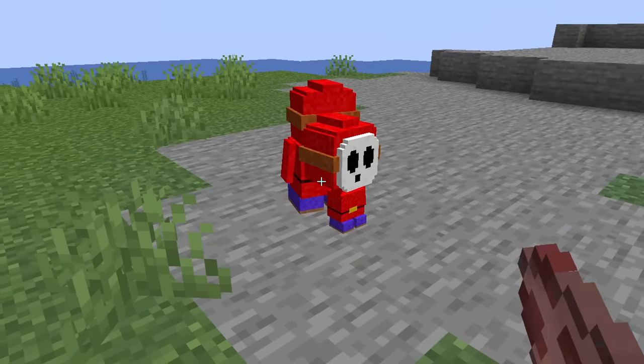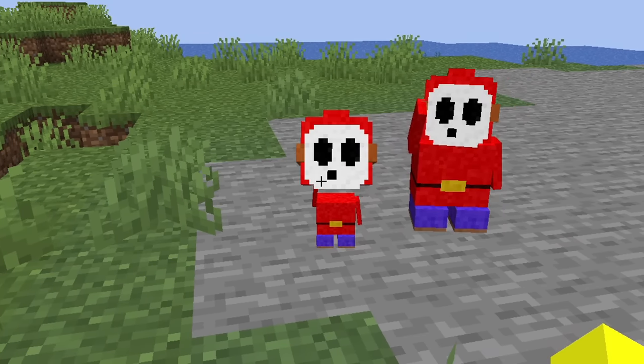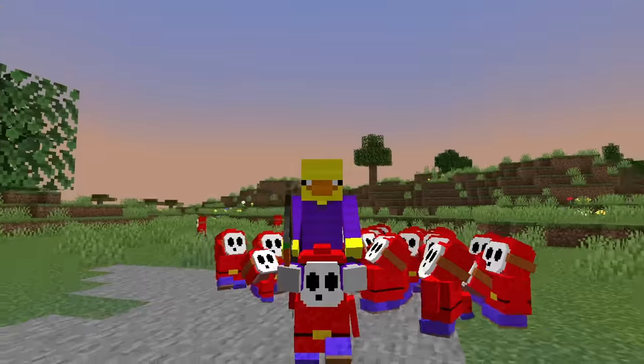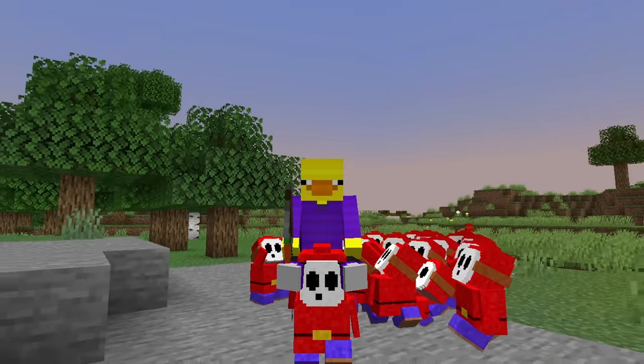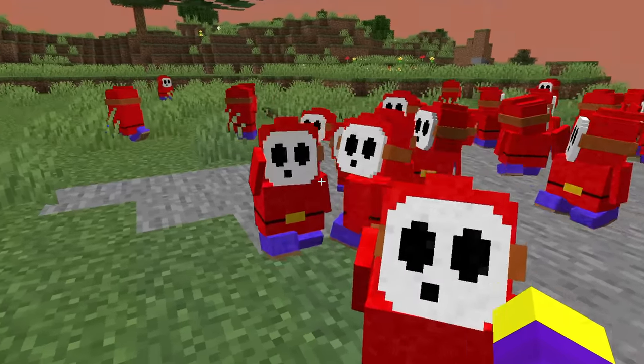Let's see if the baby has a floating head. Yep, his head is still floating, but I don't think it looks as bad as it normally does. Let's spawn an army of shy guys and now let's ride a shy guy. How is he able to carry me when he's so small? I have an army now because they're all following me. His right arm over the mask looks so funny.